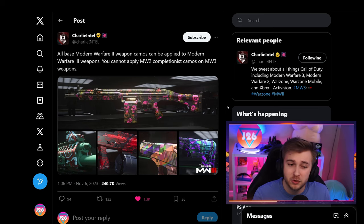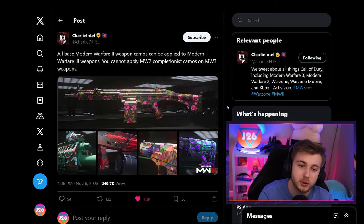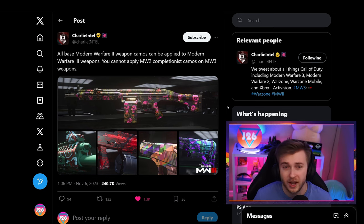In case you're wondering about MW2 camos you can bring into MW3 — whether you can put them on your MW3 weapons — you can, but only your base camos. That means you can't put any mastery camos like Orion onto your MCW, but you can use solid color camos or other fun camos. This also appears to include event camos, so if you got your ghostly camo from the haunting event, you should be able to use it on your MW3 weapons.